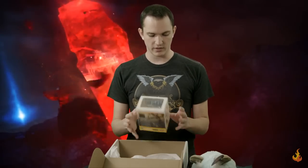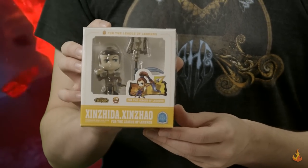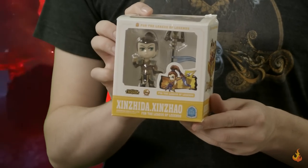We also have a mini figurine — League of Legends. It's Xin Zhao. He's kind of nifty. He even has his weapon, and he's got a base to stand on. So that's kind of neat.